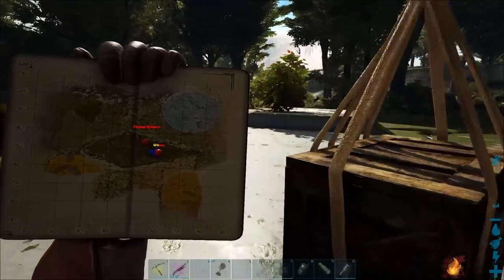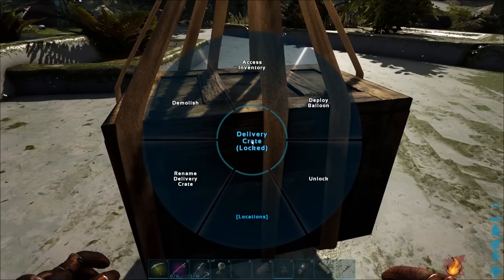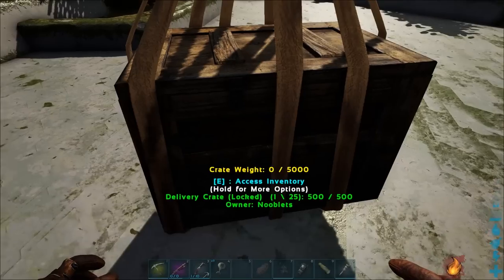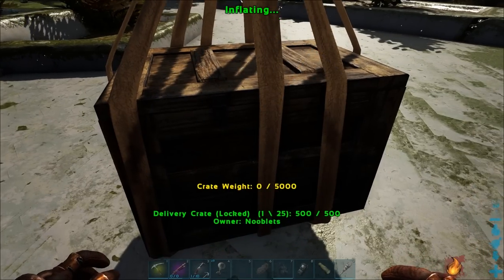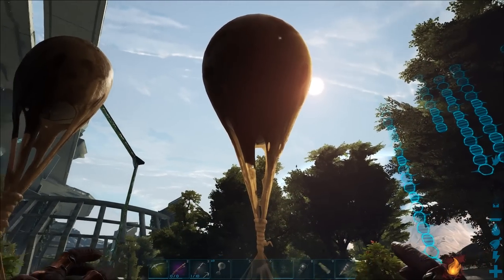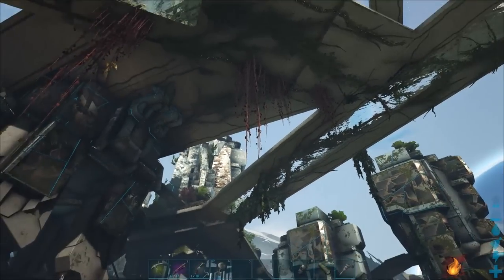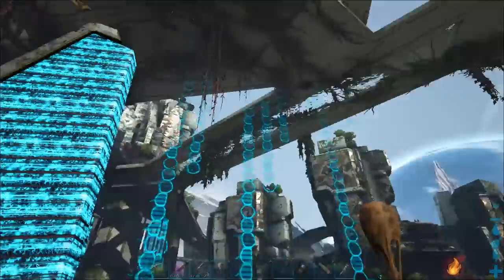We've got a test marker on the map now. Select the location of where you want it to go — you can have three locations — then deploy balloon. It will fill up with air. You can only place balloons when it's not obstructed from above; like if you try to do it underneath a bridge, it wouldn't work. So it will go up.